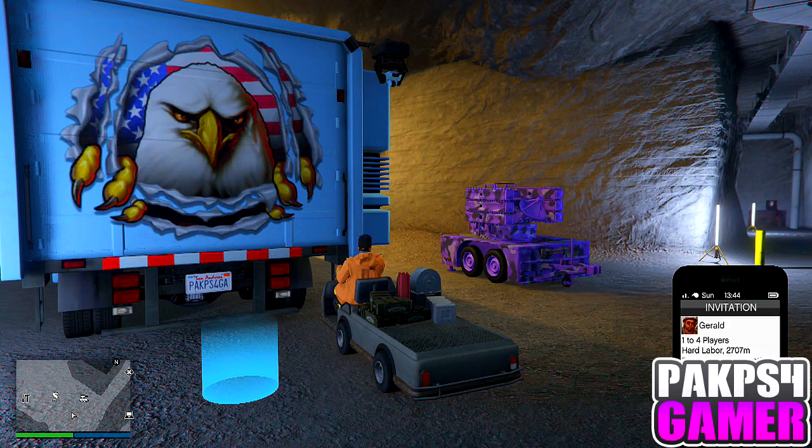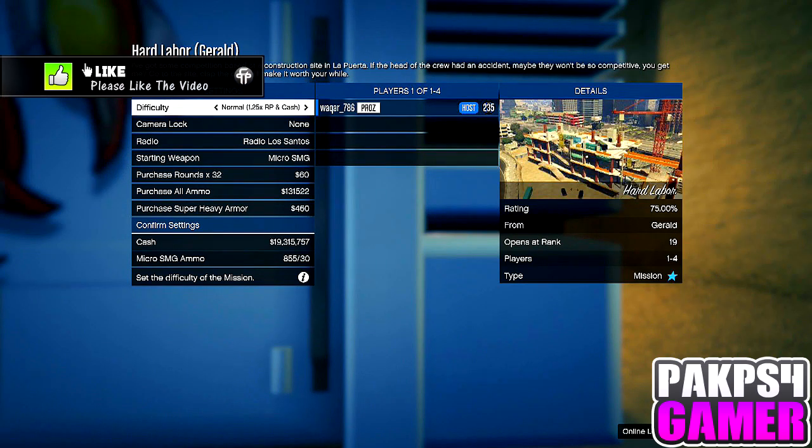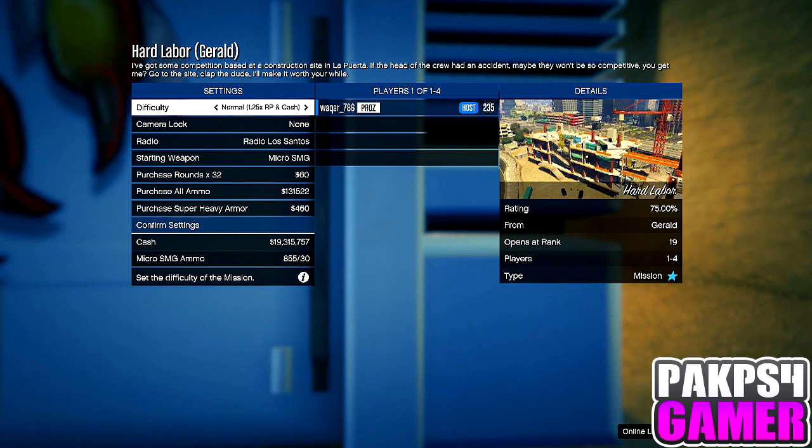Now join a job from Gerald or Simeon and accept the job. When you accept the job, simply quit right after that, and spam triangle. Your character should be getting inside the caddy on a black screen — that will mean it worked 100%.